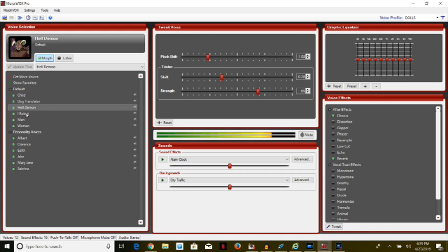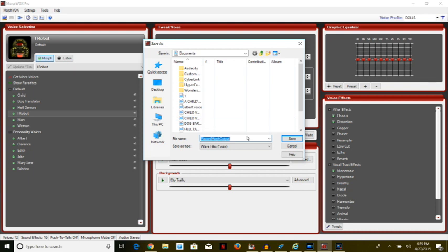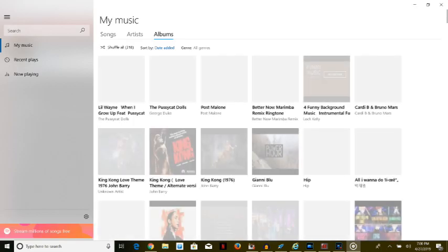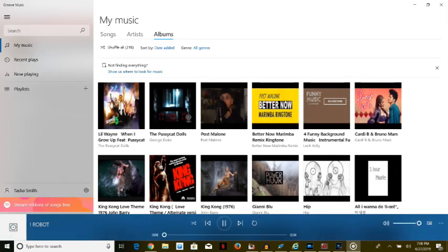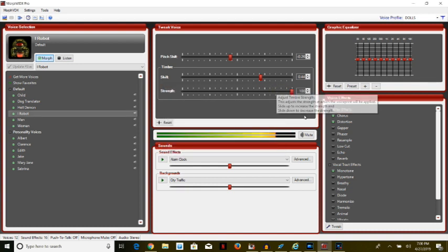The next one is called I Robot — I'll click it, go to MorphVox, record your voice, set it, name the file 'I Robot,' click Save, then record: 'What's up people.' Playing it back — 'What's up people.' That sounds a little creepy, kind of like another demon but a smaller one.